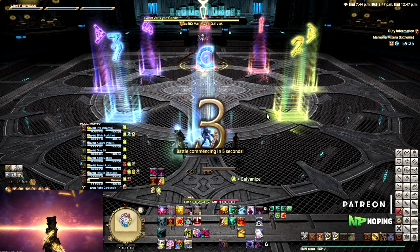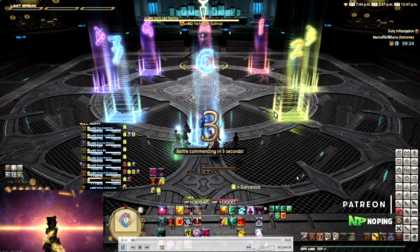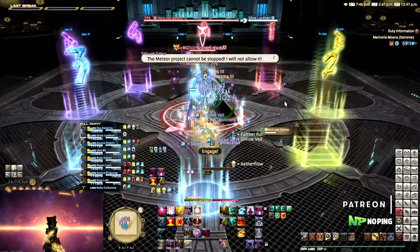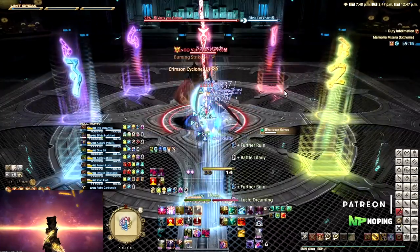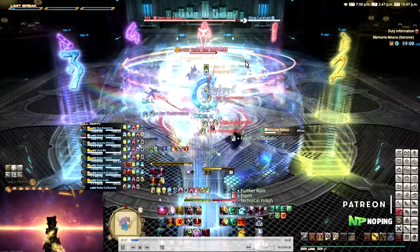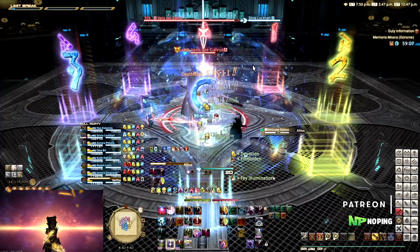Hey everyone, this is Mike and welcome to my guide for Memoria Miserra Extreme, the new extreme trial for patch 5.25. This was the secret trial attached to the relic weapons. You don't need to do this one to finish the relic weapon itself, but you can get some cool dyeable artifact gear from it. This guide will be the same style as my previous ones — just a walkthrough of the fight explaining things where necessary.